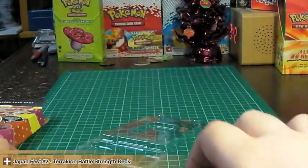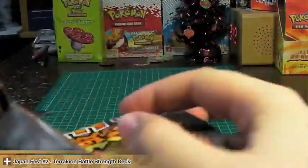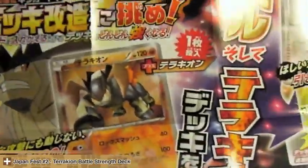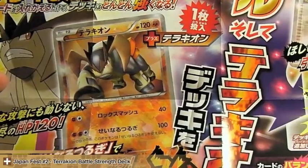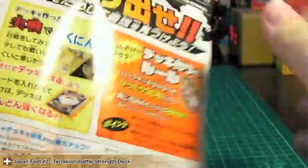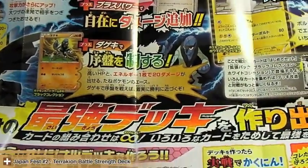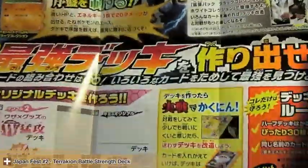It comes with two pieces of paper. There's a flyer advertising the Battle Strength deck, showing off the shard holo cards — Terrakion and Bianca. On the back it has an ad for the Black Collection and White Collection sets.